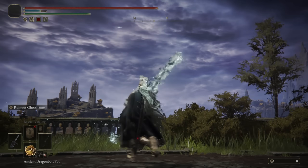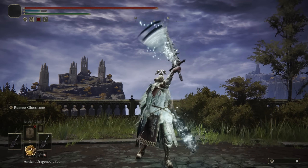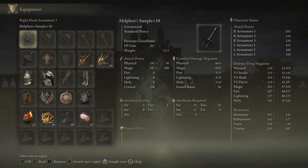The Ruinous Ghost Flame also, on top of adding damage to the weapon, adds Frostbite buildup, so I do plan to dual-wield it since that way we'll get a lot better Frostbite buildup. Our damage output is pretty high as well with my build.